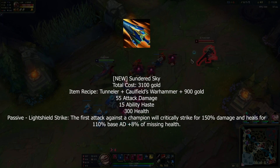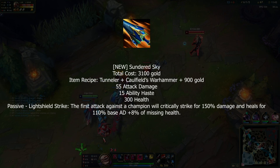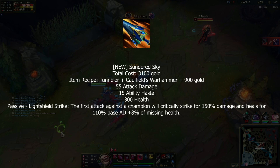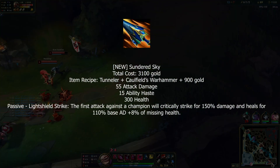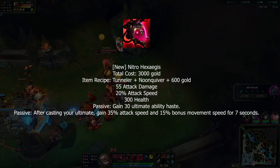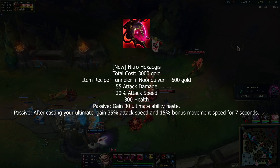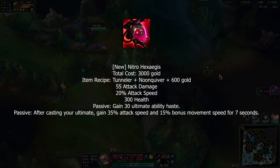For fighter items, Sundered Sky gives AD, ability haste, and HP. Its passive is a guaranteed crit on your next attack to a champion for 150% damage and a big heal — this seems like the Divine Sunderer replacement. There's also Nitro Hexa Aegis, giving AD, attack speed, and HP, with 30 ability haste for your ultimate.